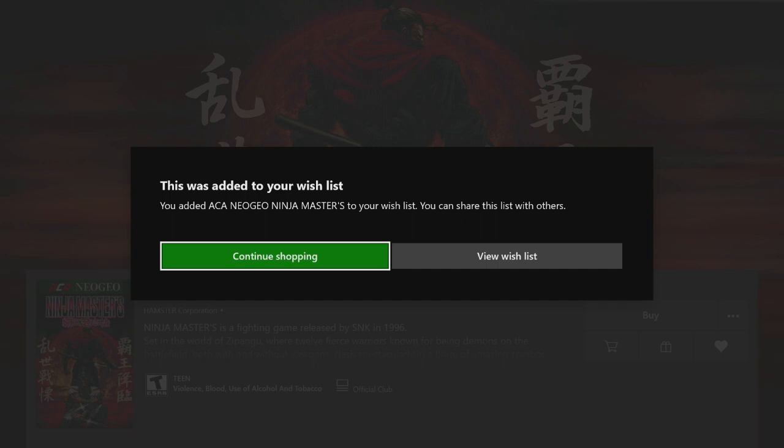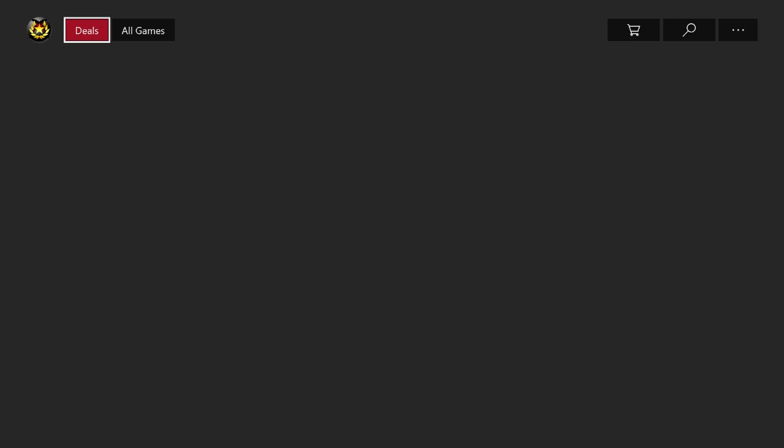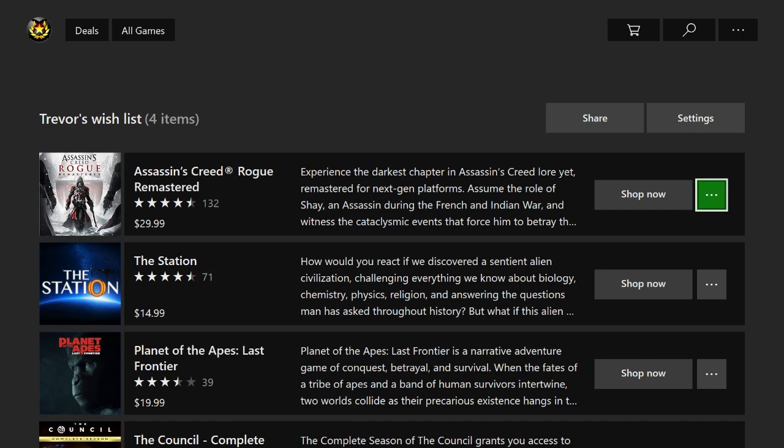I can continue shopping and add more things to my wishlist or I can just view my wishlist. Now if I ever want to remove a game from my wishlist it's pretty simple. All you have to do is scroll down, find the game you want to remove, and right next to the Shop Now button there should be another three-dotted button. Go ahead and click on that and then click Remove, and now you can see that game was removed from my wishlist.